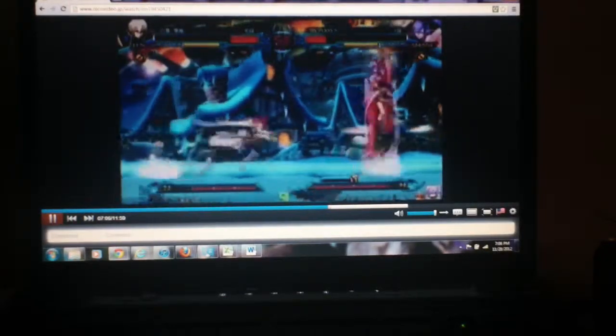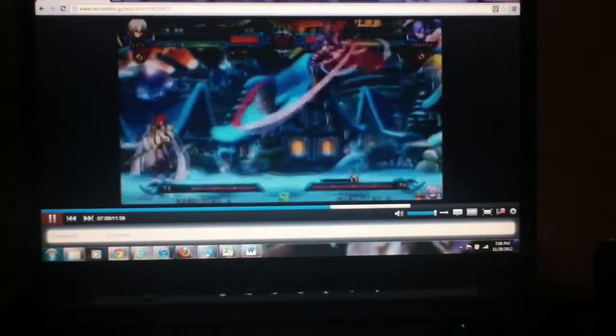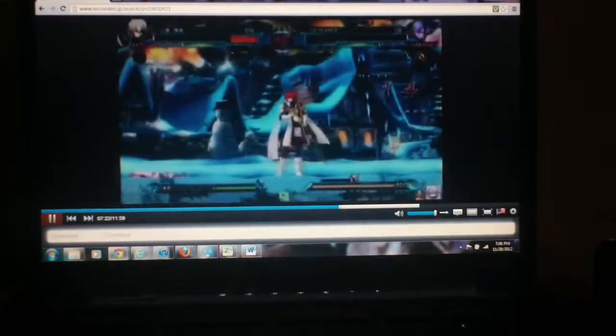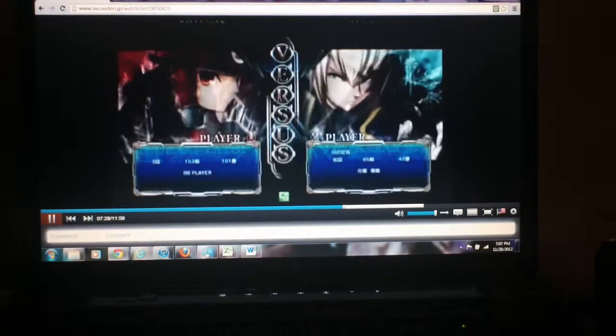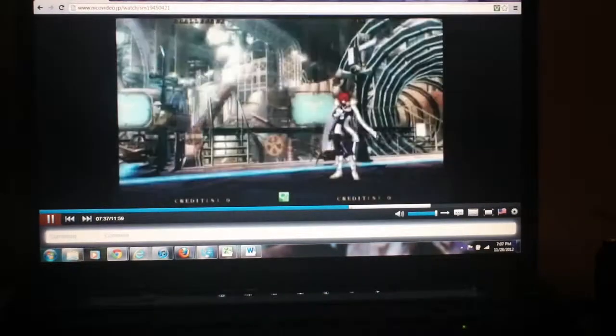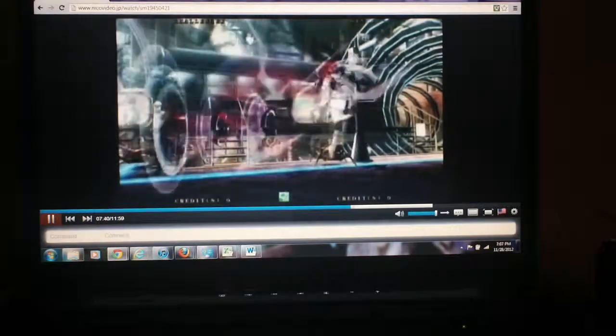5B. 6E 2D. 6E second Jin. Air combo finisher. Crossup jump B. 5B counter into 5C. Overdrive 5C-60. Nice. 3.7K. I think it'll really look silly when you win. A lot of times it looks silly so far — when the game is new and people go into overdrive and they're not comboing into it, they're getting like no damage out of it.